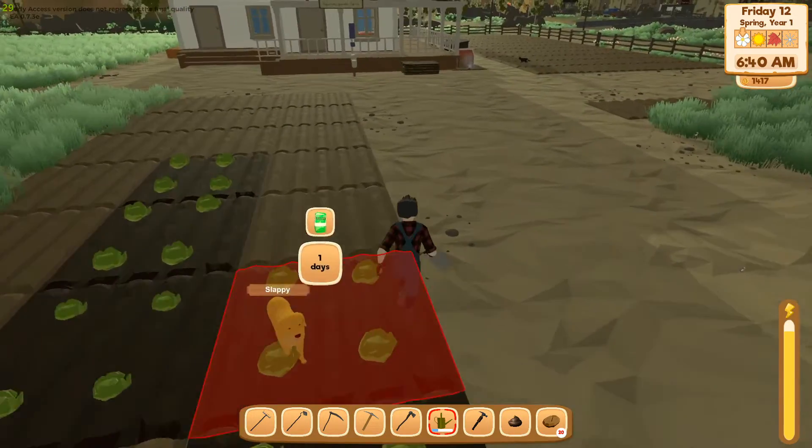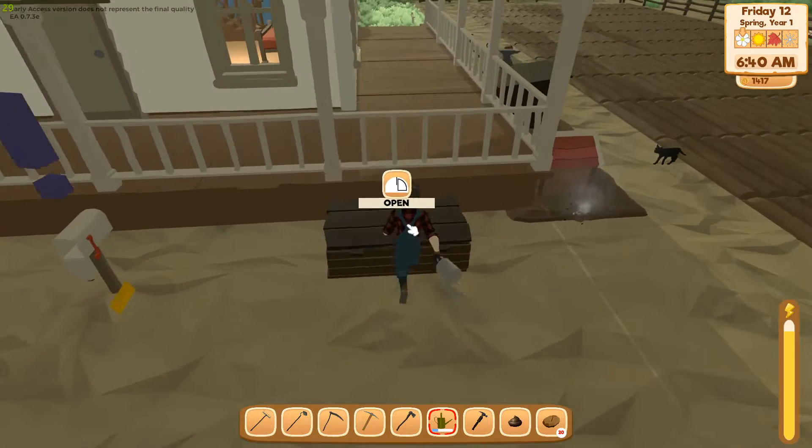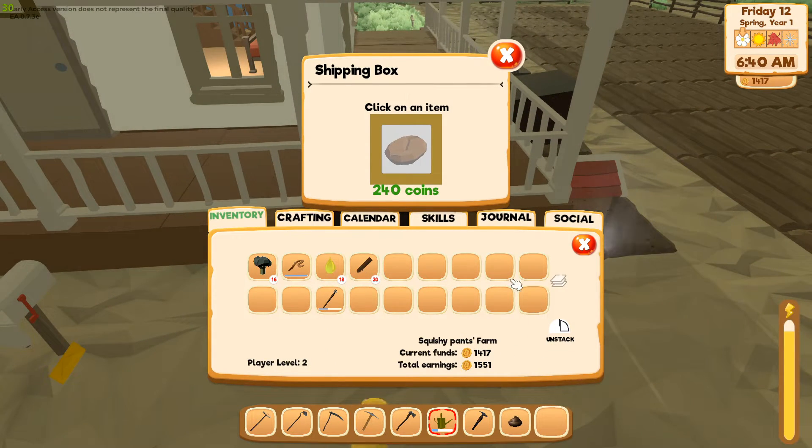Coffee beans better sell for a lot given how long they took to grow and how much they cost. 240 coins — that's it? Wow. And then broccoli is 328 — okay.